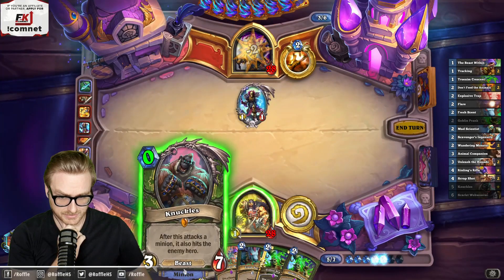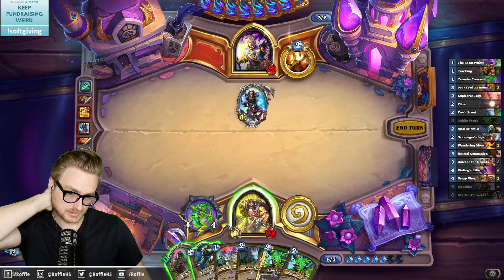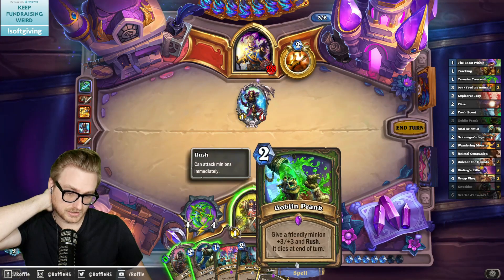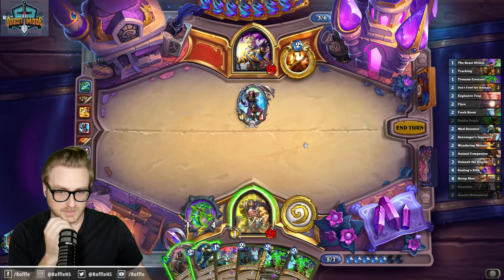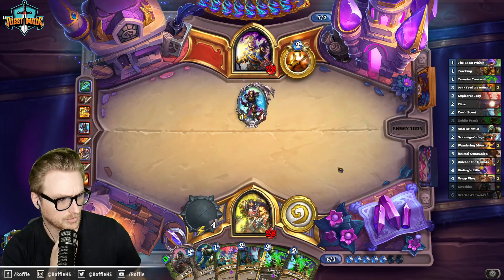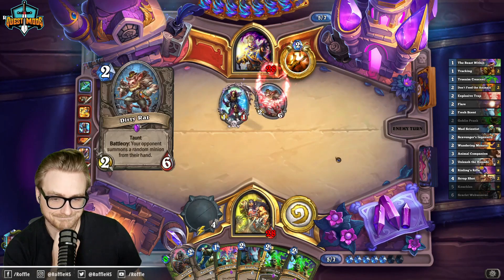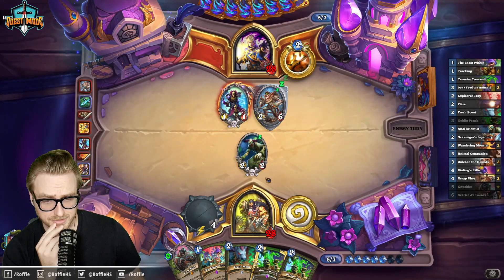I have three attacks, so I only need to get this to ten. It would be six, nine, ten. We have it once there are three minions. Why does he have so much draw? Because that's what you want in Reno Priest. That was really close — good thing I held on to that scientist.